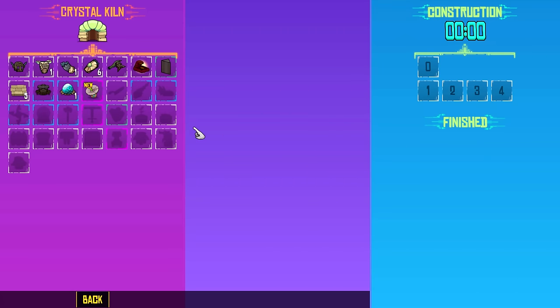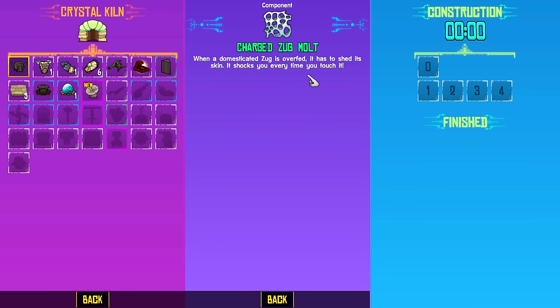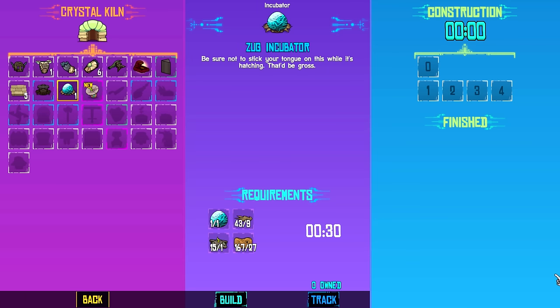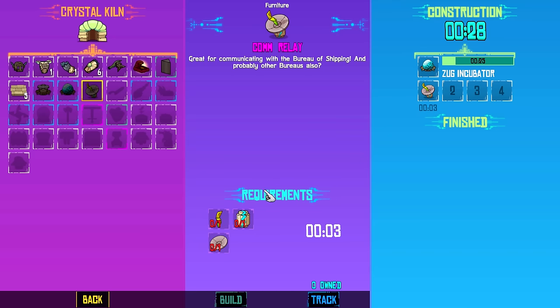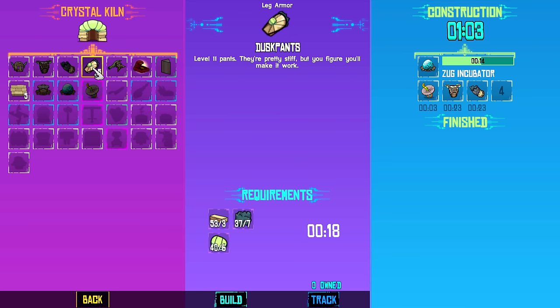Last time we left off there were a bunch of things we had access to — the Crystal Kiln. My save file for some strange reason wasn't exactly the same as when I left it, so I had to recraft the Crystal Kiln. There are some pieces of armor I already have access to, but not the charged Zugmolt yet. I formed enough Zug to get an egg, so I'm going to build a Zug incubator and also a comm device. Let's build the dust jacket, the dusk mitts, and the dusk pants — that ought to put us in a new category.